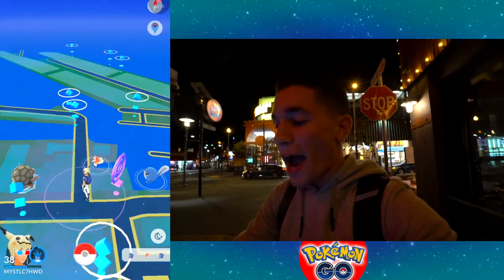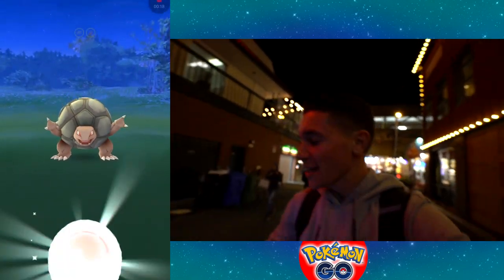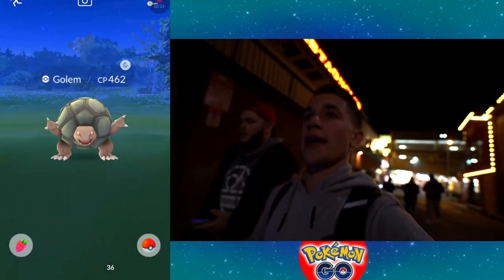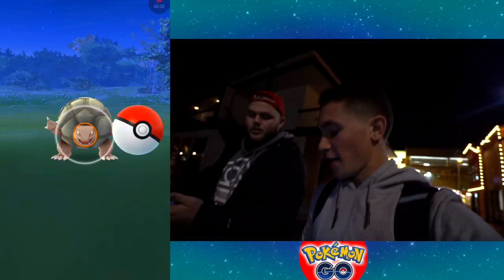We've got some fun stuff right here. We've got a wild Golem right here, and there's a wild Blastoise that's over at one of these stops. What the heck — it's lit right now, dude. 462 CP, so it's definitely a smaller Golem, but a Golem nonetheless. And we do have a Blastoise on nearby — I'm going to evolve a fat Golem, you're going to want to see this.